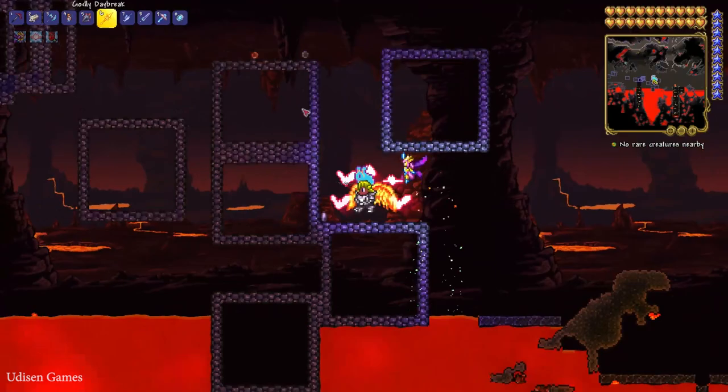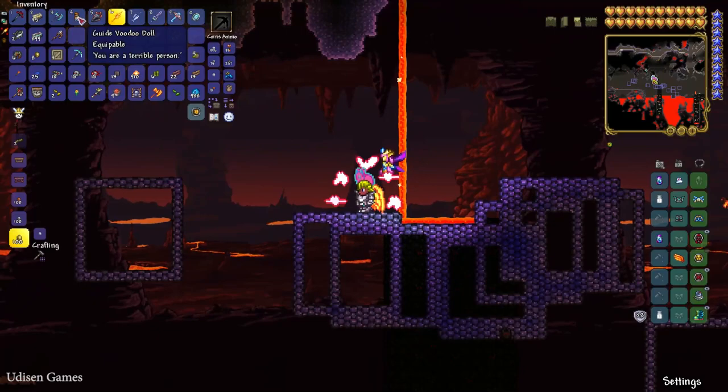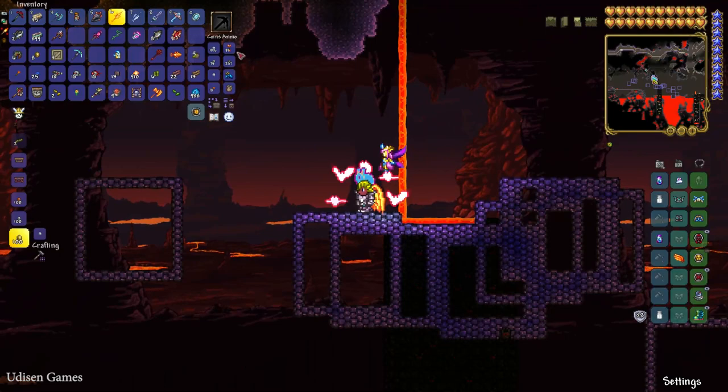Try to kill as many of these guys as you can. No rare creatures near me — okay, lurk around and try again. After that, this demon must drop the Guide Voodoo Doll, which is a rare item.